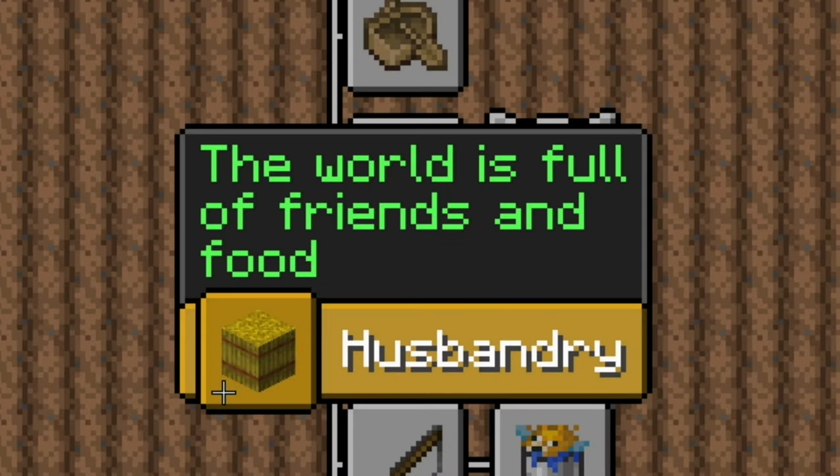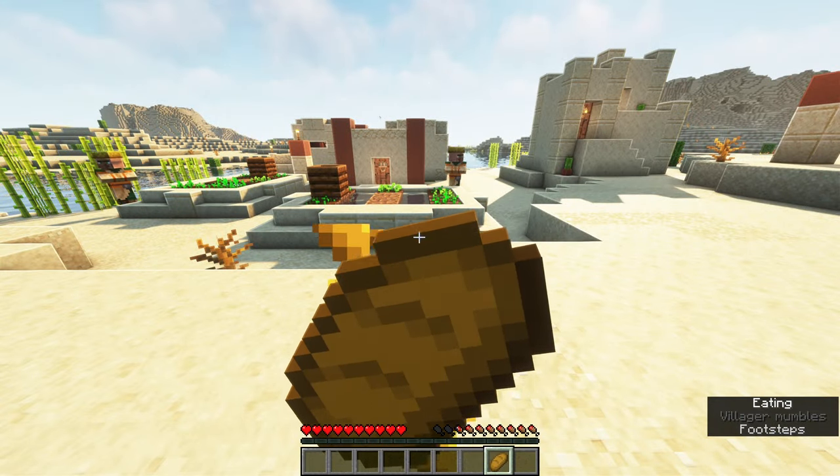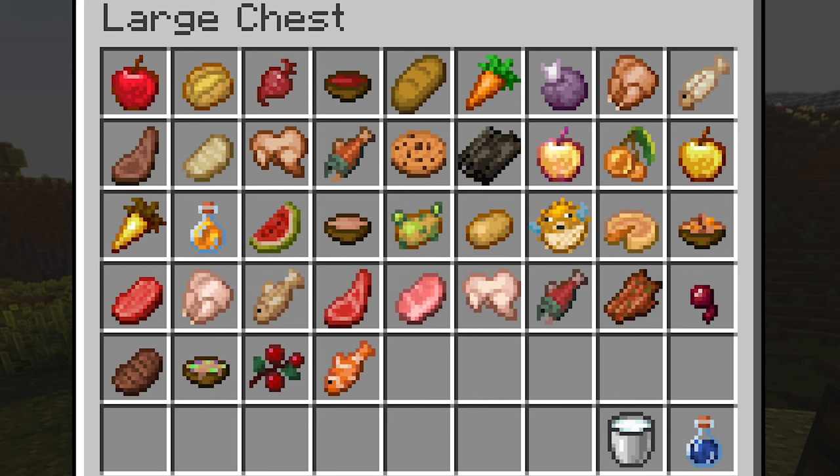You can unlock the first, or so-called root advancement of the Husbandry tab by consuming anything edible. This includes the following 42 items.